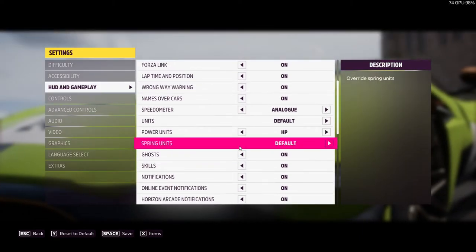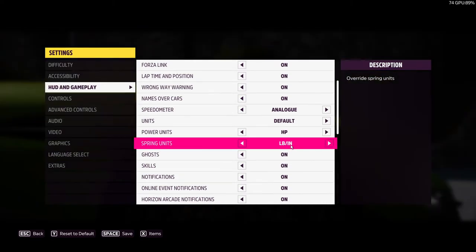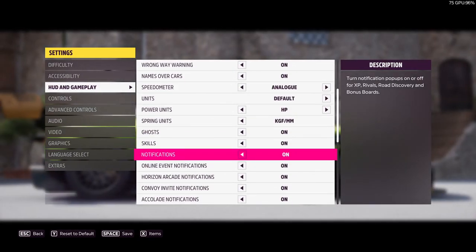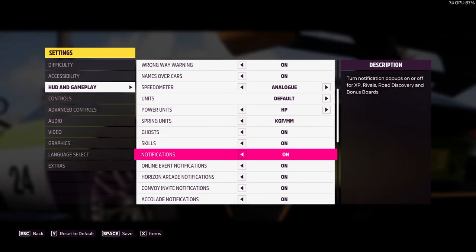And then here you've got spring units — you've got default, newtons per millimetre, pounds per inch, and kilogram feet per millimetre, I think that is. It's that simple guys, I hope you managed to select the settings that you would like, and I'll see you in the next video. Bye guys!